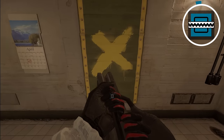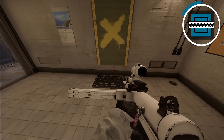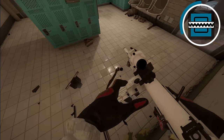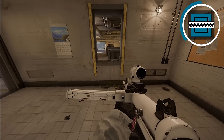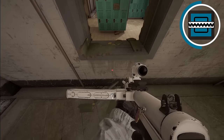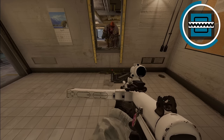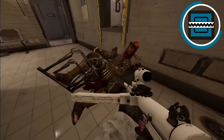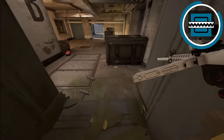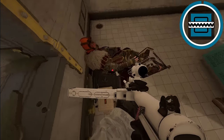As Frost, most people place a frost mat under a window normally, but attackers are trained to look down and shoot as soon as they see Frost is on the board. Instead, go to the side of the window and place your frost mat there. When an attacker jumps in, they still get caught in the trap, but it's harder to spot. Most people look straight down and shoot — they don't have time to flick to the side.